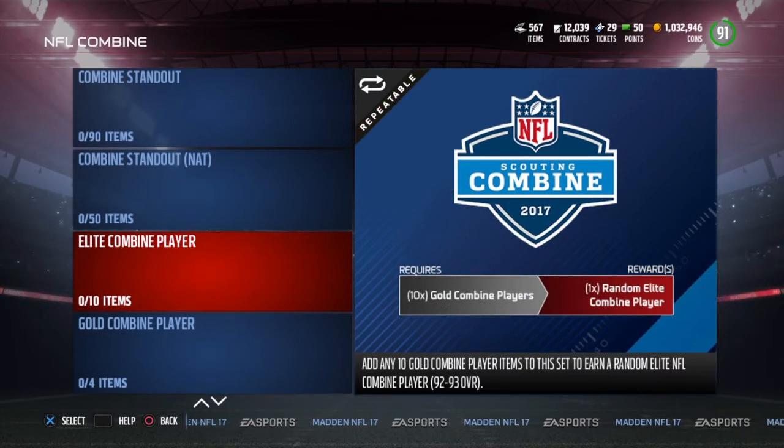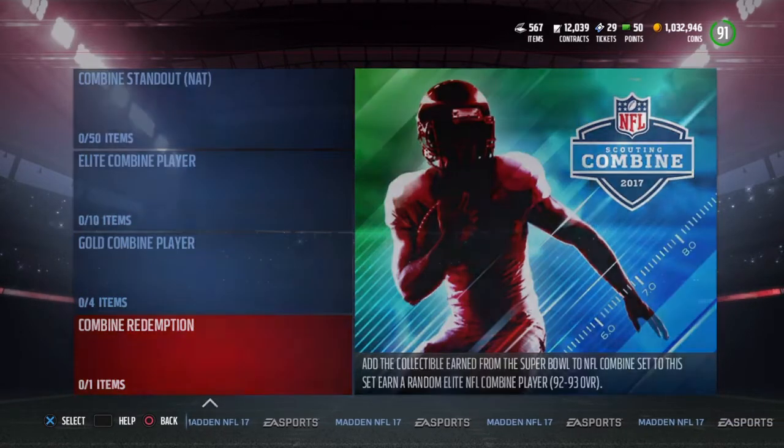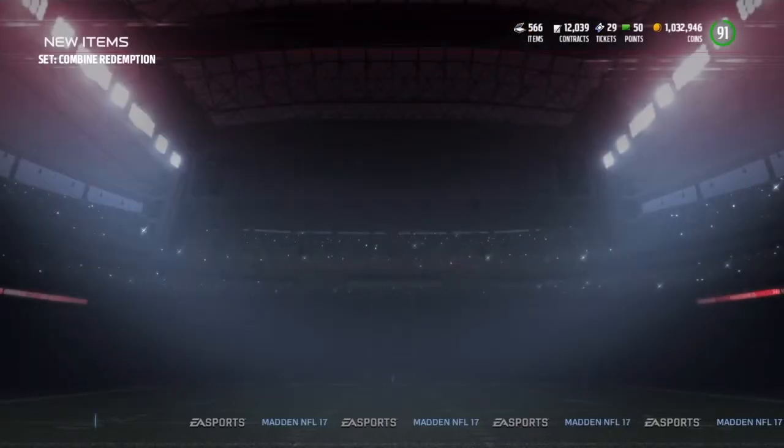There are gold Combine players to get a random 92 to 93 overall player, and obviously 4 Combine to get a gold player. And there's a Combine or Induction set — if you guys did all your Super Bowl players, you would have got this. It's a 92 to 93 overall.